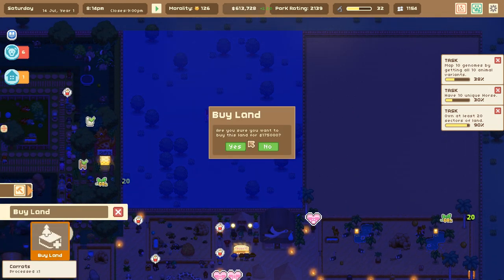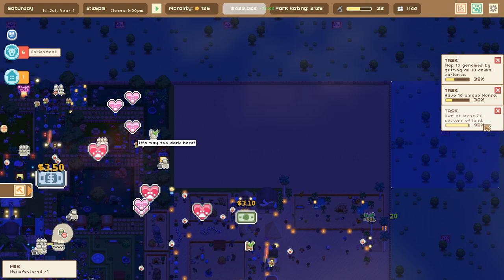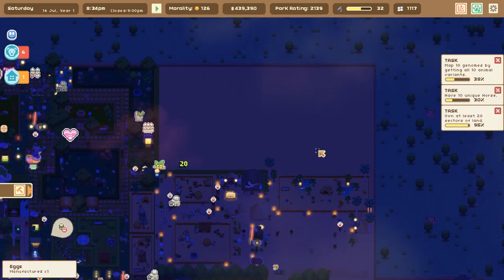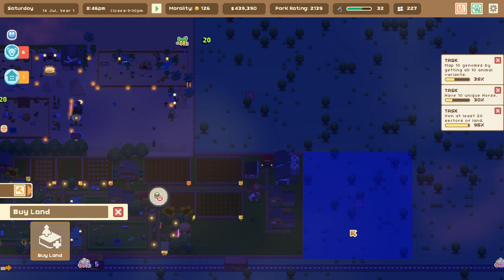I like those organic puzzle piece sort of builds for our zoo instead of something neat and tidy - though I promise we are going to tidy it up at some point. With all of that said, let's actually just do it. I'm going to buy this chunk of land - this is going to be elephant chunk - and then I'm going to buy this chunk of land for 175,000. Oh, that's a lot of money, but we're getting closer and closer to completing the own 20 sectors of land quest.